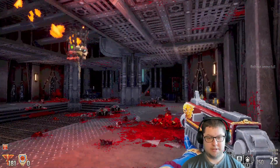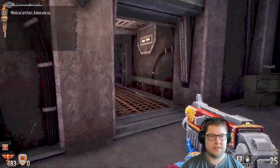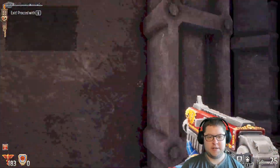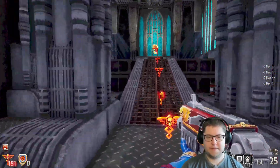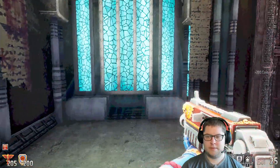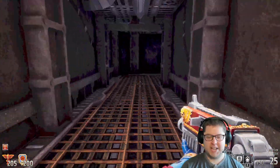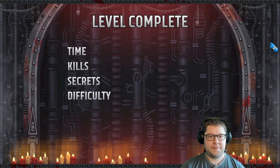I wonder — do I have a map? Nah, that would have been too easy. There's an exit — proceed with E, oh okay, let's not do that then. I got 200 contempt. We're really going on the religious side of things — it's not health and armour but faith and contempt. Level complete!